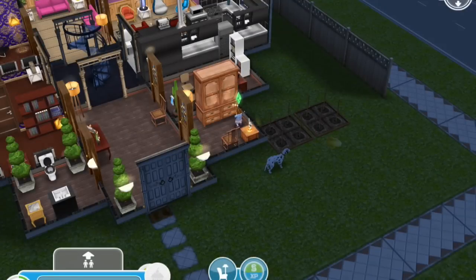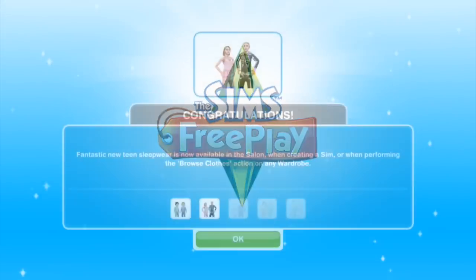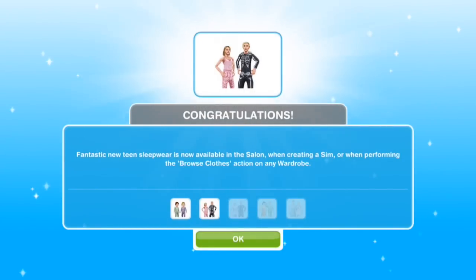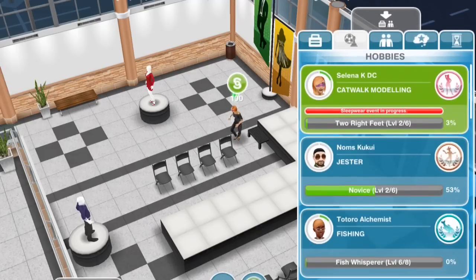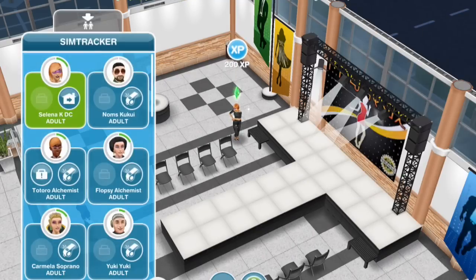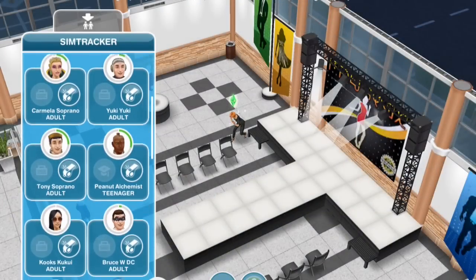So now I'm going to work on whatever the next set will be. Fantastic new teen sleepwear is now available in the salon when creating a sim or when performing the browse clothes action on any wardrobe. So let's find some teen Sims to model the new sleepwear.